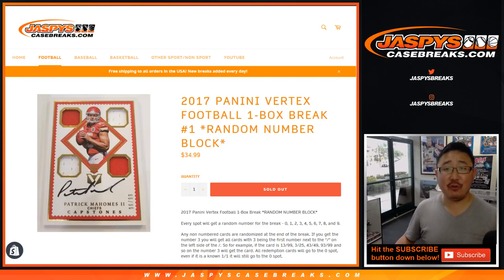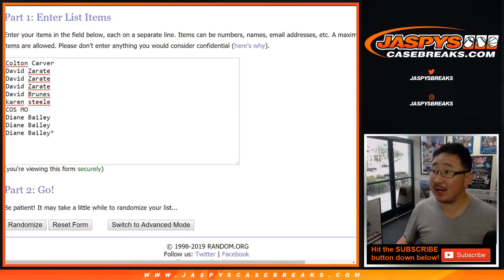Good afternoon, everyone. Happy Tuesday. Joe for JaspiesCaseBreaks.com coming at you with 2017 Panini Vertex Football. One box, random number block break number one from JaspiesCaseBreaks.com.